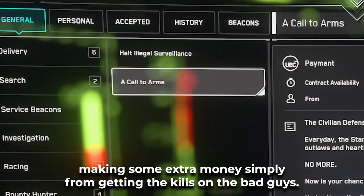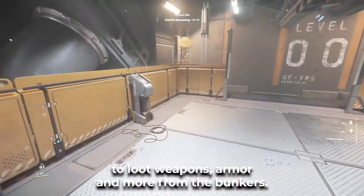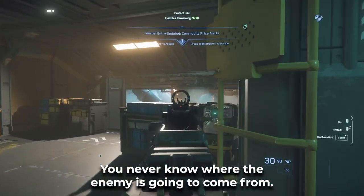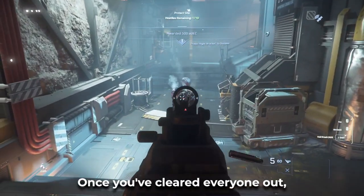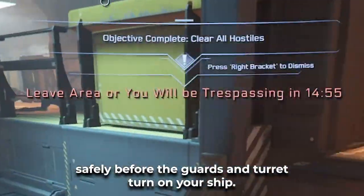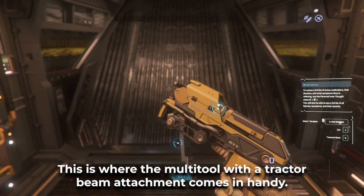When you head down into the bunkers, you'll have the chance to loot weapons, armor, and more. My suggestion would be to clear out the enemies before doing any looting — you never know where the enemy is going to come from. Once you've cleared everyone out, you'll have a time limit to get your looting done and get out safely before the guards and turrets turn on your ship, so be quick. This is where the multi-tool with the tractor beam attachment comes in handy.